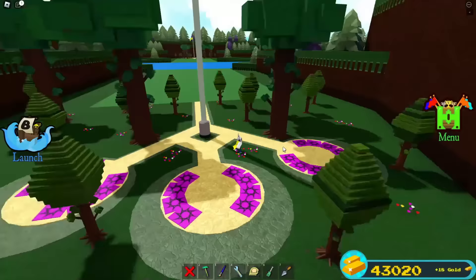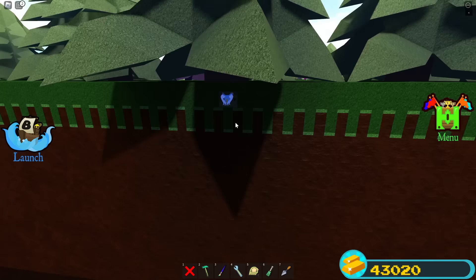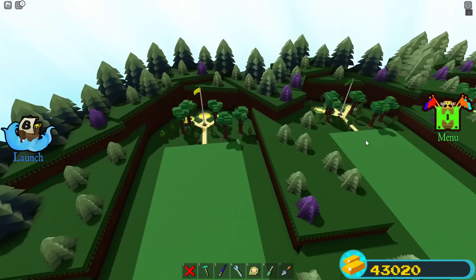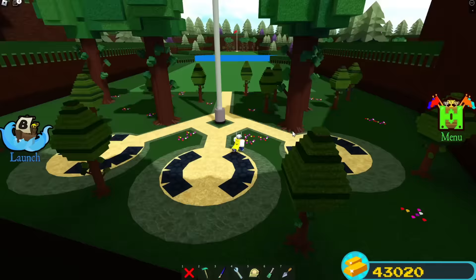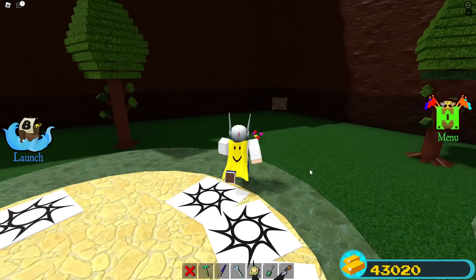I try pink team spawn — nothing. Then yellow team — nothing, though my own sign is still safely there. I try green team and black team with no luck either. Skeleton seems to be getting very close to finding my sign. I start checking white team's spawn point as a last resort.